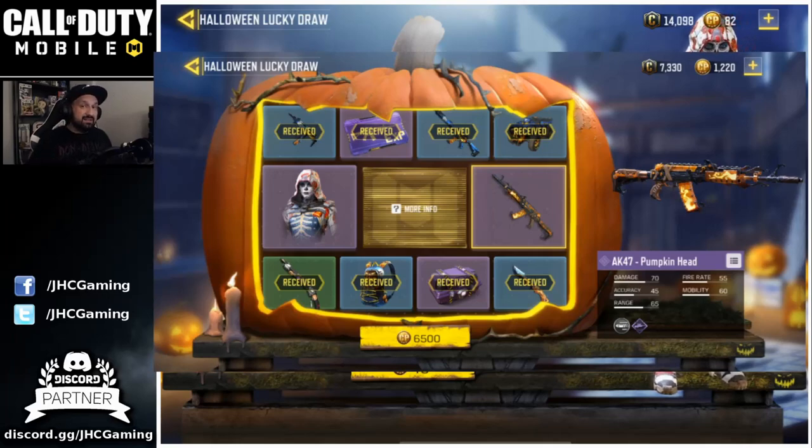Someone posted that on my Discord. Here's the result: the guy had to open eight times and it got to the final two rewards. The next roll will cost him 6,500 card points, which is almost a hundred dollars — maybe 75 or 80. And if you get the AK and you want the skin, the last roll is gonna be 10,000 card points — that's $125 for the last roll. It's like two hundred dollars for the last two rolls. He's not the only one — another guy on my YouTube comments had the exact same result.